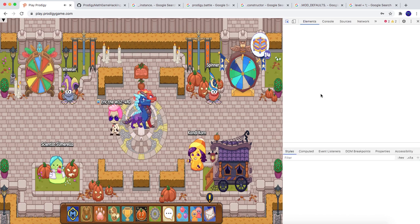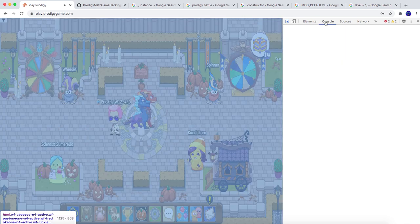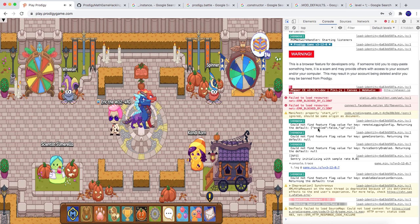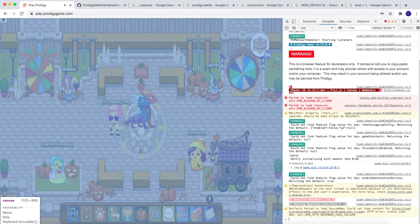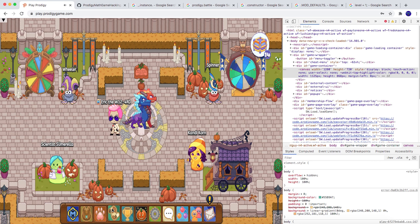Now you see the screen here — you have to go to console, and then you'll see all this stuff. You have to go right under dev tools.